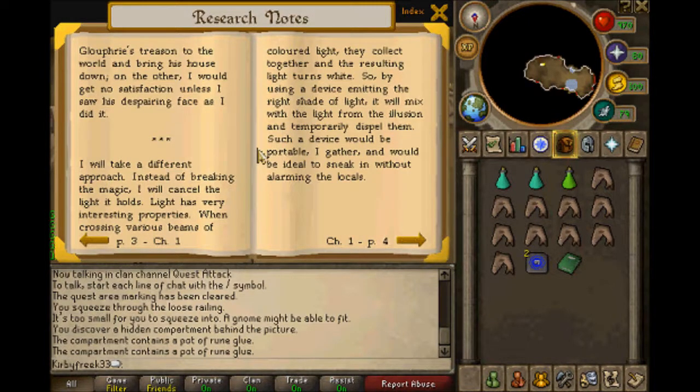On the other hand, I would make no satisfaction unless I saw his despairing face as I did it. I will take a different approach. Instead of breaking the magic, I will cancel the light it holds. Light has very interesting properties. When crossing various beams of colored light, they collect together and the resulting light turns white. So, by using a device emitting the right shade of light, I will mix with the light from the illusion and temporarily dispel them. Such a device would be portable, and would be ideal to sneak in without alarming the locals.